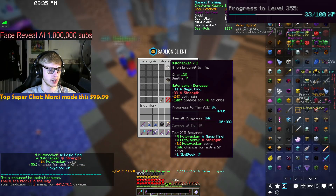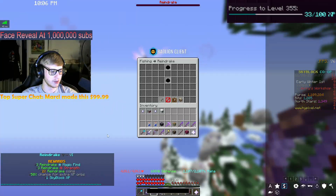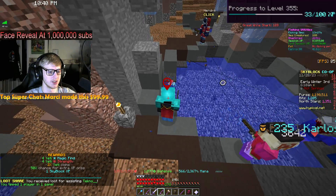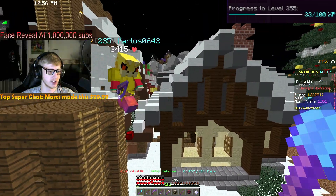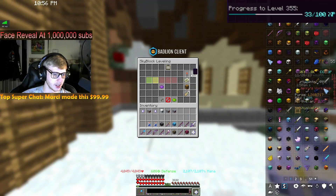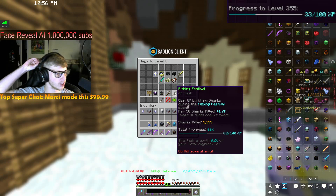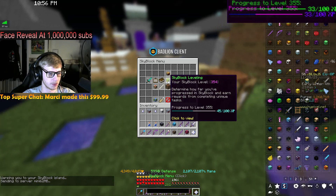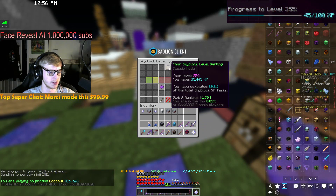Nutcracker level 12. Rain drake level 6. Yeti level 12. The fishing festival has ended — we got to do the whole one this time, got almost a little over 100 kills, so 2 XP from that. Plus all of that bestiary gets us 45% to level 355 — pretty nice.